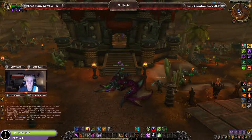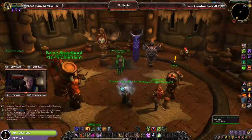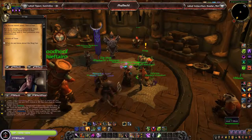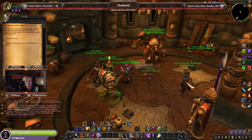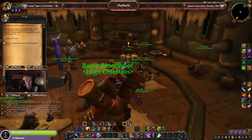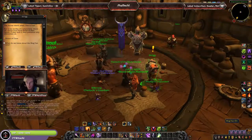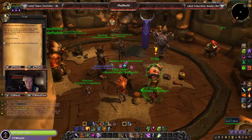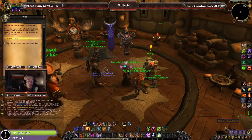Let's head to the Horde war emissary location and speak to Eltrig. This is the same location for the rest of the allied races — you can see we currently have the Highmountain Tauren, the Nightborne. We're also eventually going to have Trolls, so stay tuned for that. For the Horde here we've got the Mag'har Orc, Nightborne, and Highmountain Tauren. For the Alliance you have your own location as well.